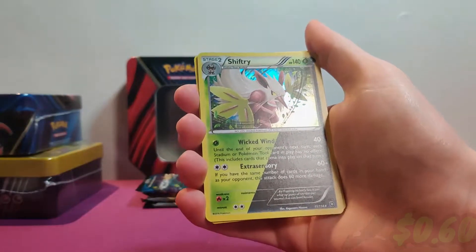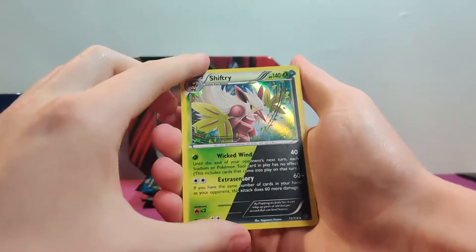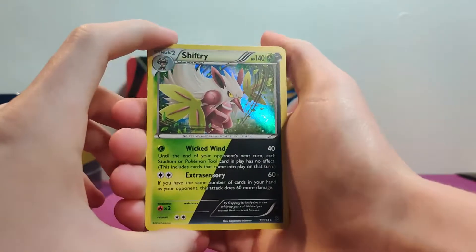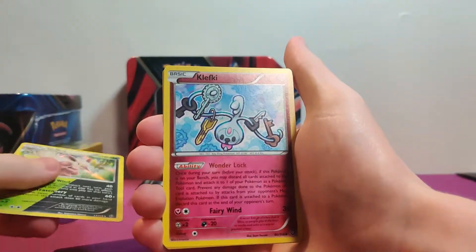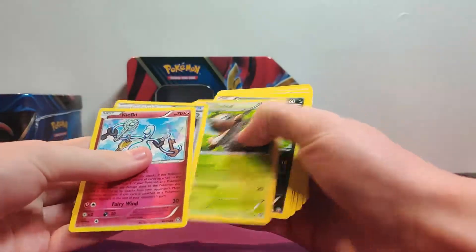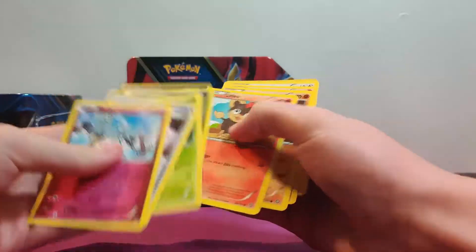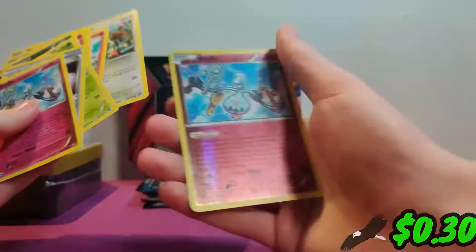Oh, there's no energy on the back — I'm so stupid. There's this Shiftry — like half leaf, half dark. I'm stupid. There's a holo; let's just go through this. I don't know if there's anything good. And then there's a reverse — one reverse is good. A good reverse.